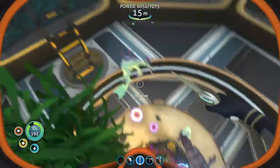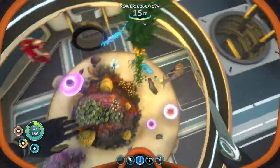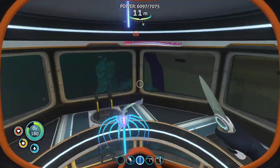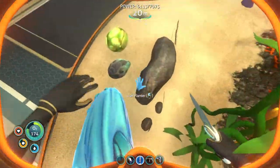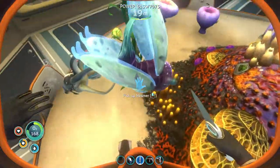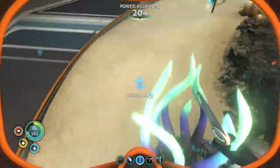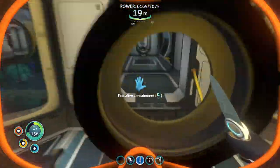We've got a crab snake, we've got jelly rays, we've got gasopods, ampeels, stalkers, sand sharks, bone sharks down there, a crash fish, and a rabbit ray. We also have some plants, a bunch of eggs, and a mesmer in here too. We've got peepers, acid mushrooms, a writhing weed, cave bush, and a jelly shroom — because jelly shrooms look really cool.